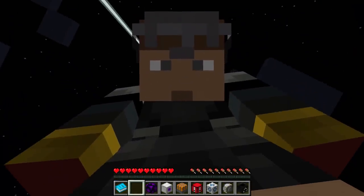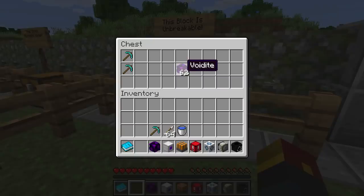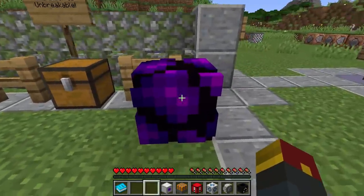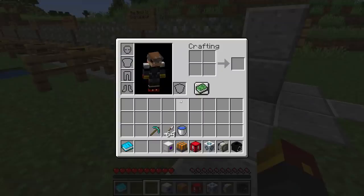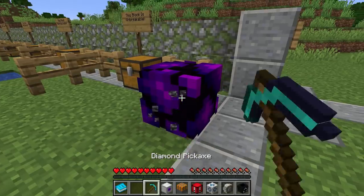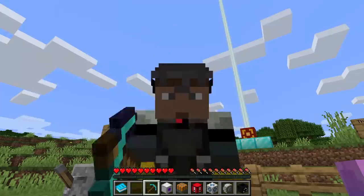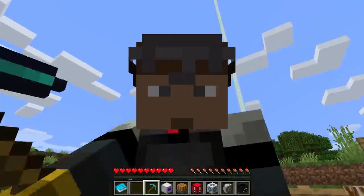You can choose to do that or not using the command system. Our next block is Voidite, which is a type of ore that we've thought up that can go down by the void. Best part of all, you cannot mine it — it's just like a bedrock block. We've got our diamond pickaxe here and honestly, it's not going to happen.